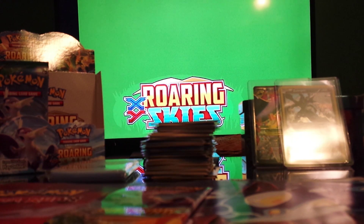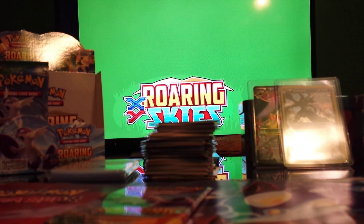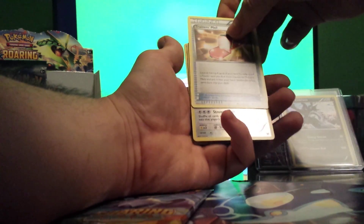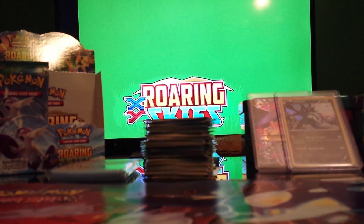Now we're doing the Deoxys pack. Bless us up with a holo Deoxys maybe — though I'd obviously prefer an EX. Alright so: Hawlucha, Pikachu, Natu, Spearow, Voltorb, Altaria, Exeggutor, Trainer's Mail, Unfezant Reverse, and Bunnelby Rare. At least it's an Ancient Trait.